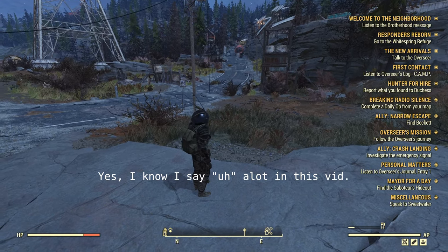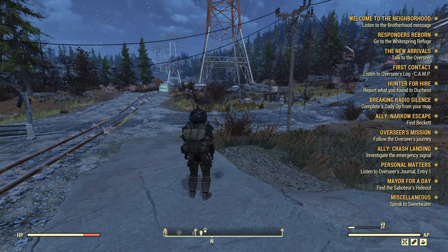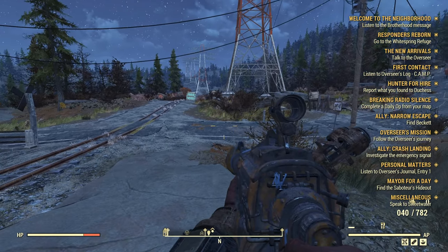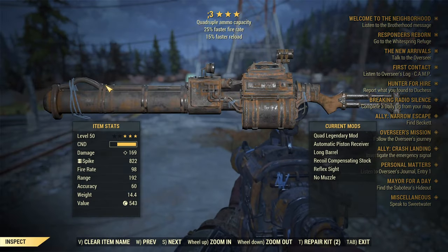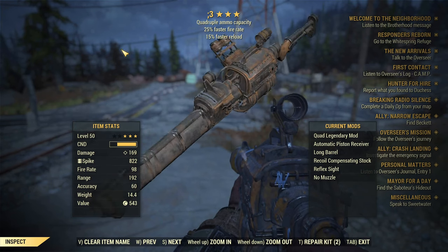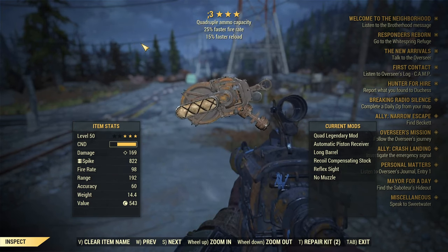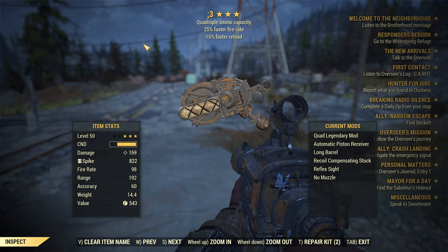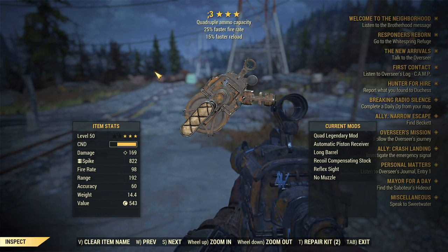Today we're doing a non-power armor PvP meta build guide — something you can actually get kills with against people who know what they're doing. Let's get right into it. We'll start with the gun. The best non-heavy gun by far is the railway rifle — the DPS is leagues above everything else, definitely above the enclave flamer. The only problem is the recoil, but we'll get into that soon.